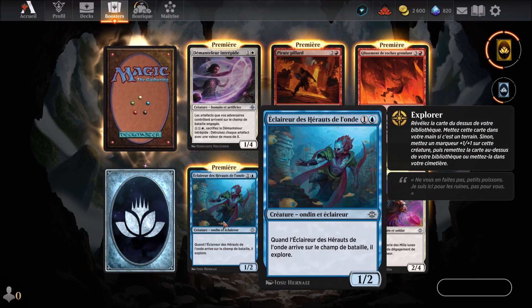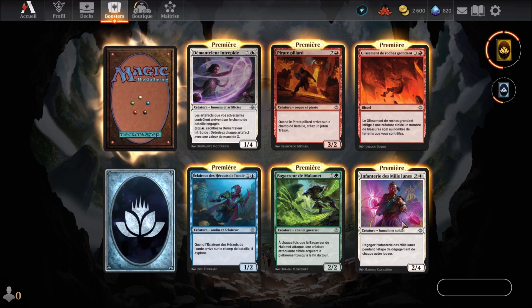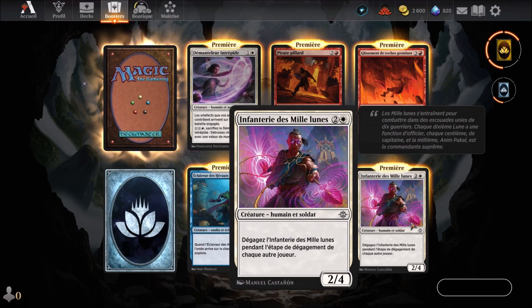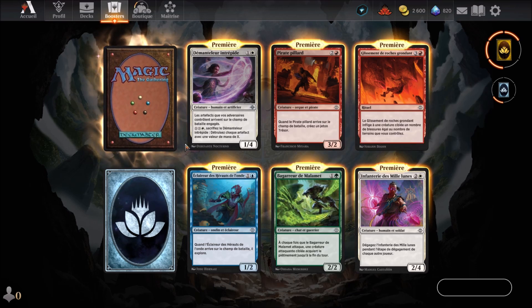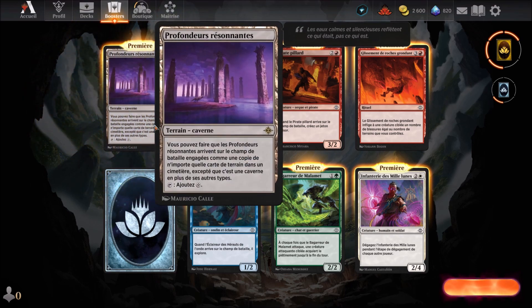On continue avec Éclaireur des héros de l'onde, carte bleue au 2ème round, qu'on connaît. Puis Bagarreur de Malamé, carte verte au 2ème round, qu'on connaît. Ensuite, Infanterie des mille lunes, carte blanche au 3ème round, qu'on connaît. Et pour finir, Profondeur résonante, un terrain caverne qu'on connaît.